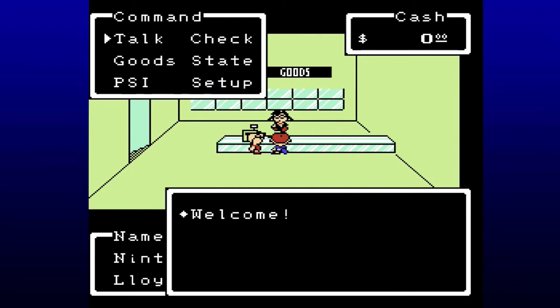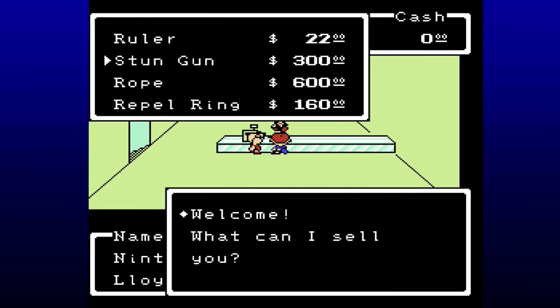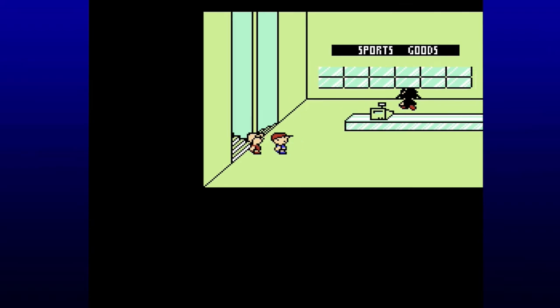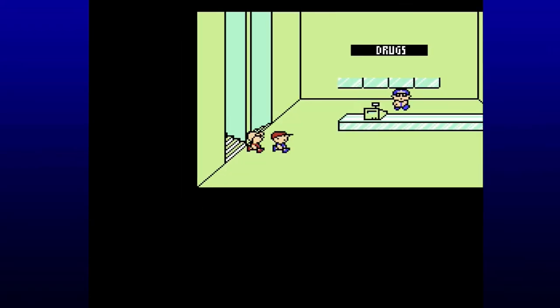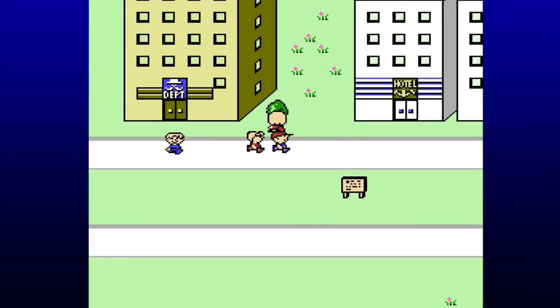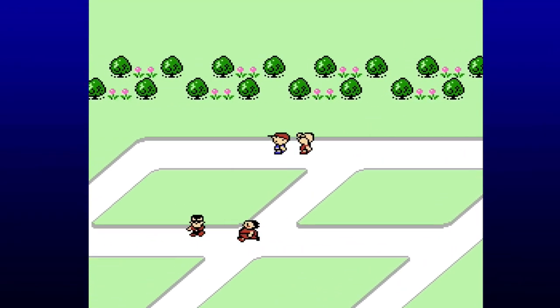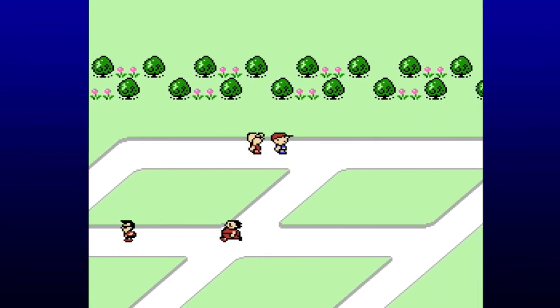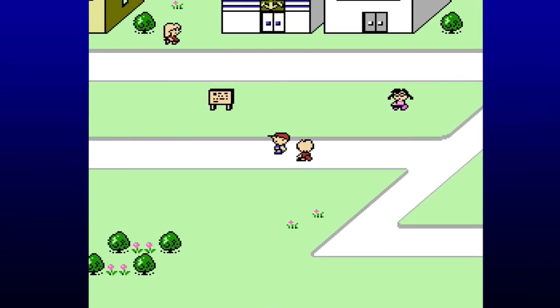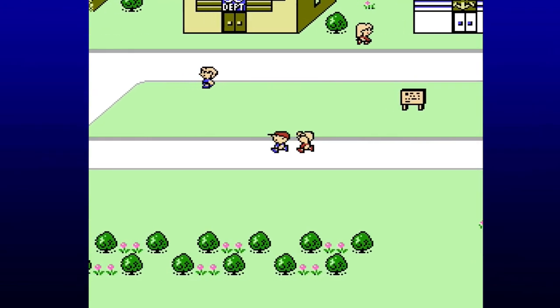On the top floor in the variety goods, this is the stun gun — the weapon specifically for Lloyd, as he uses guns. Although, as you can tell from the price, this stun gun is nowhere near as good as just the boomerang. I like the idea of having a bat or a gun, but no — let's just throw a boomerang. I do like that this track is named Bein' Friends and specifically starts playing once we have Lloyd in our party, signifying a kinship between Ninten and Lloyd.